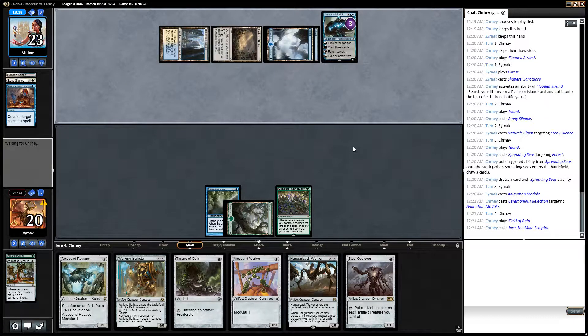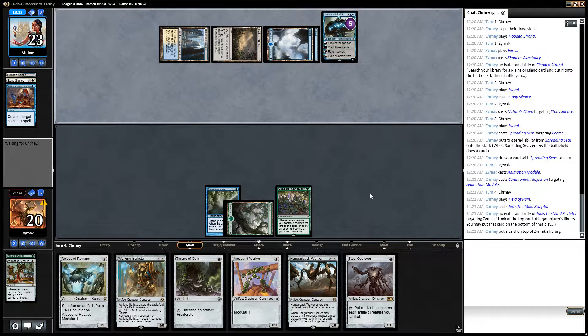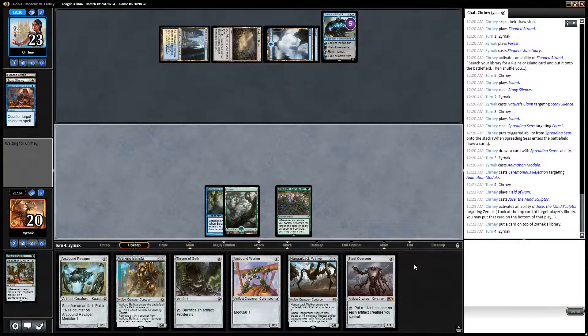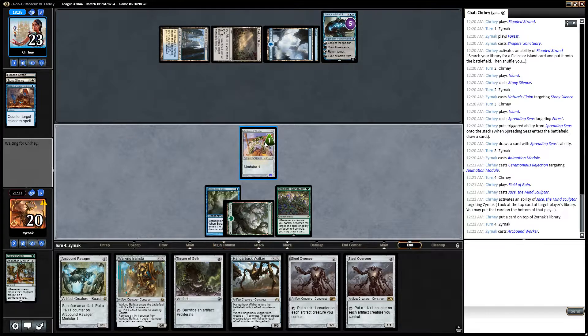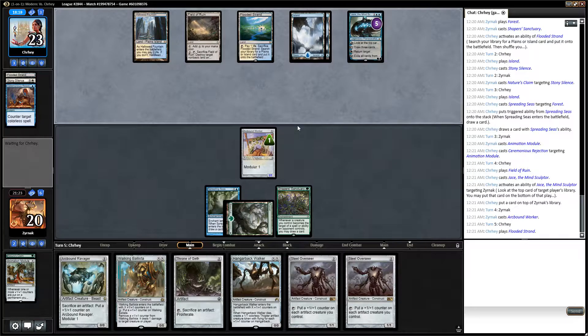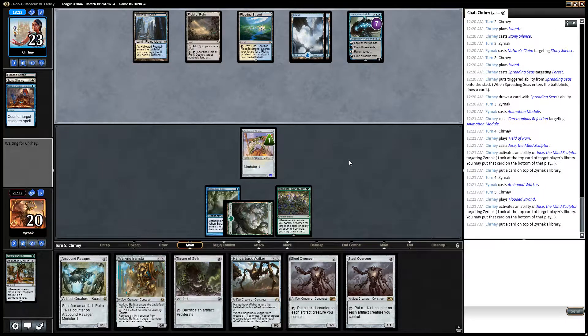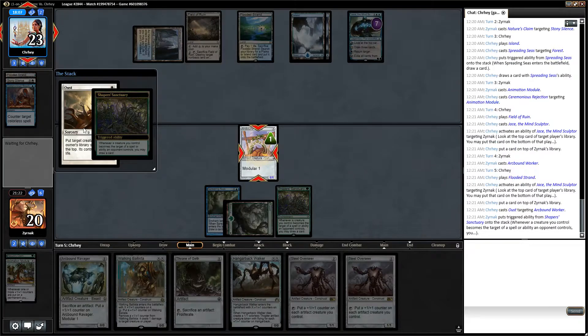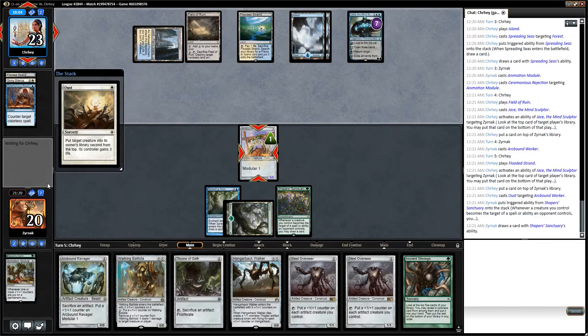Jace is not good for me. Is he just gonna try to screw me off lands? Yep. Alright, well, I got an Arcbound Worker. Looks like I'm not drawing a land next turn. Well, at least I'll draw Stirrings.